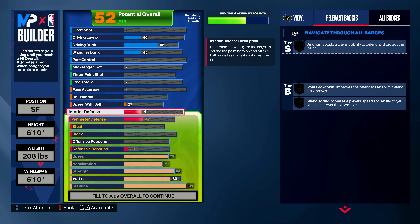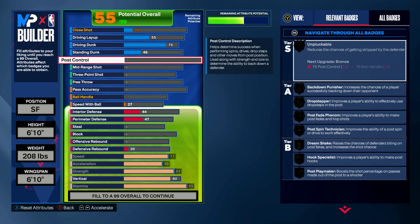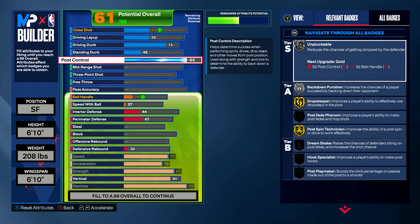Getting into the builder, we're going to start with finishing. We're going to get the driving dunk up to a 75 — that's going to get you a bunch of good driving dunk packages, athletic one-handers off one comes to mind. Then for post control, we're putting it up to an 85, which gets you really good badges: drop stepper on gold, postman technician on gold, and eventually post fade phenom on Hall of Fame once we max out the mid-range shot.